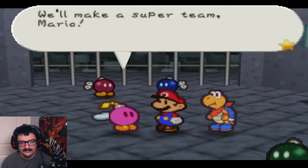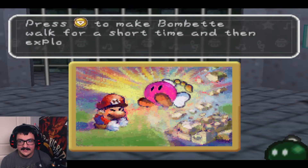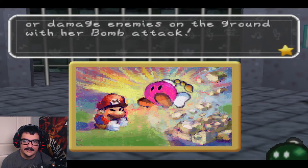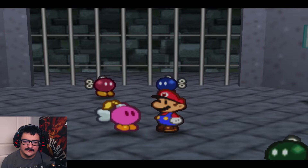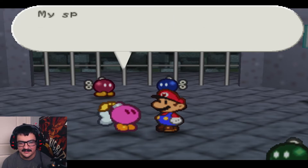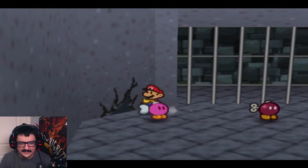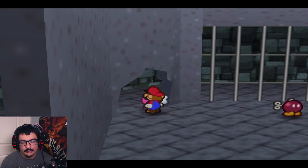Oh, how nice. Alright, so we got Bombette. Press Down C to make Bombette walk for a short time and then explode. She can destroy cracked walls or rocks and activate switches. While in battle, she can attack using Body Slam or damage enemies on the ground with her Bomb tech. Bombette has a couple of good uses in the game, but unsurprisingly she's not good against other Bombombs. But if you can hit an enemy with her Down C outside of battle, you can get a first hit that does like two or three damage.